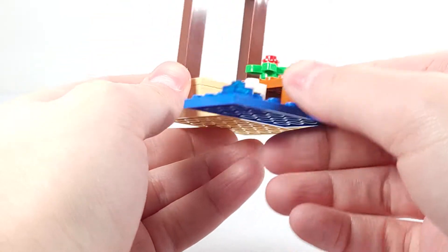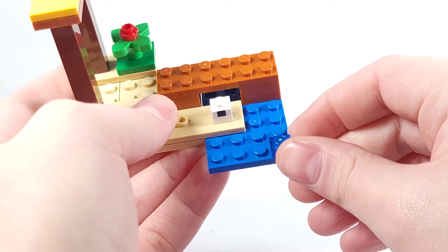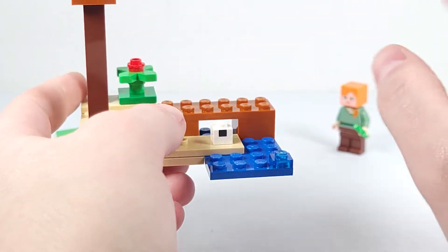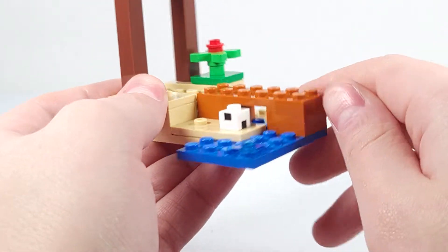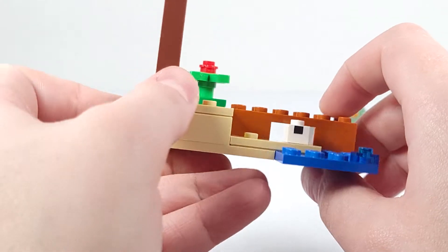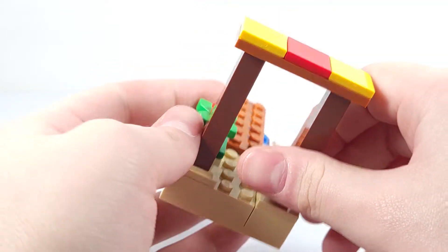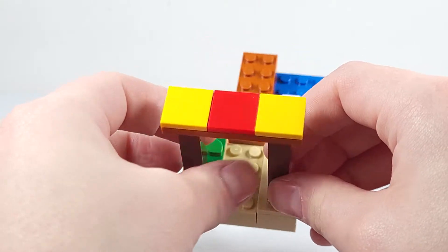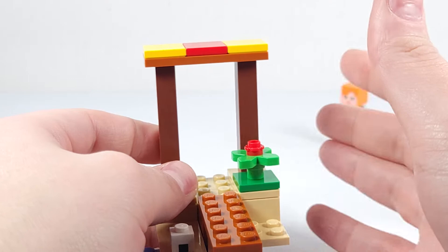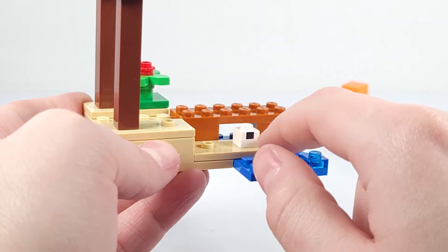Taking a close look at the beach build itself: you have two plates on the bottom, a translucent plate to show water flowing, and two one-by-one plates with a black print on the side stacked on top of each other for the turtle egg. You have a duck and a flower. You also have these two beams which form like an awning or cover to stand under for shade. The sand just kind of goes over the water.